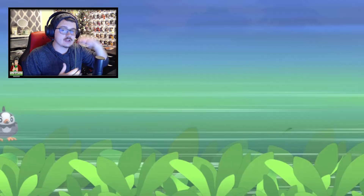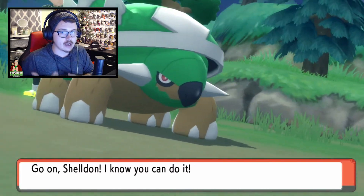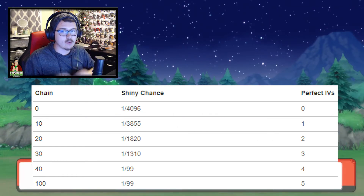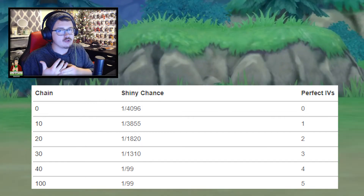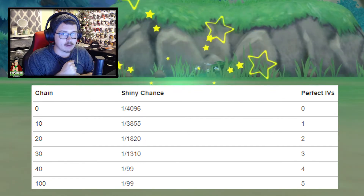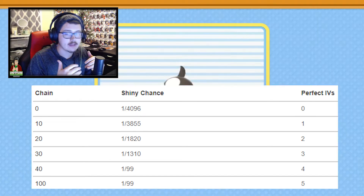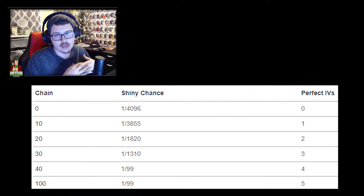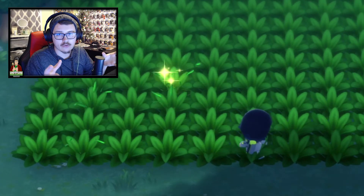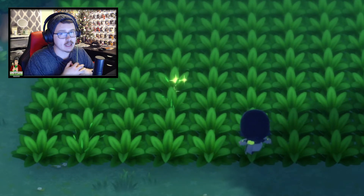As you get more Pokemon in your chain your odds of encountering a shiny increase. The best is getting to Chain 40 — Chain 40 gives you a 1 in 99 chance of encountering a shiny Pokemon. Without a Shiny Charm, which is difficult to get in this game, you'll have that 1 in 99 chance. You'll even see the shiny grass sparkle on screen, so you'll know exactly when you've got a shiny.